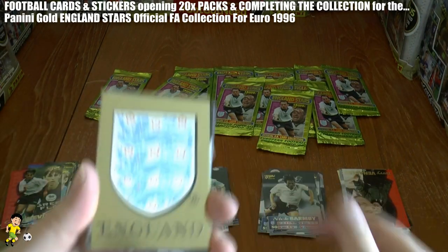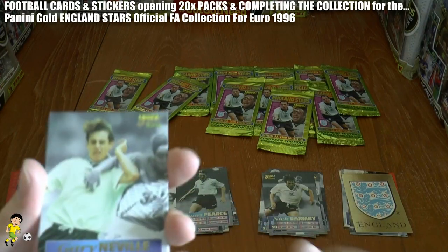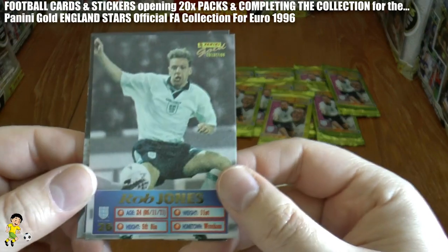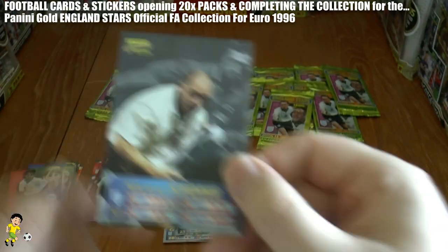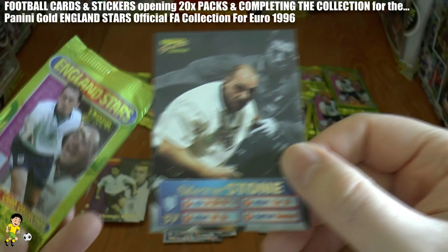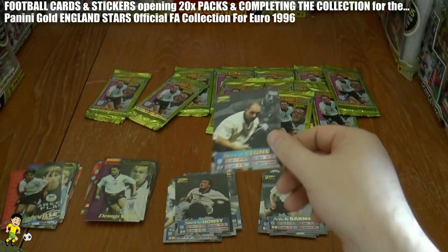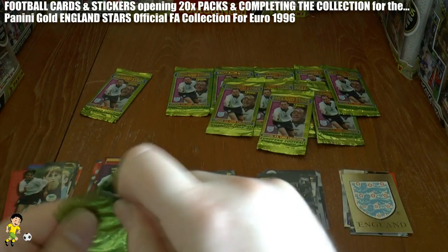Next pack, we get the logo again. Followed by Gary Neville squad card, Dennis Wise again, Rob Jones, Steve Howey, and Steve Stone — making an appearance on the pack there as well. Didn't play many times for England, so I don't know why he was chosen for the front of the packet.